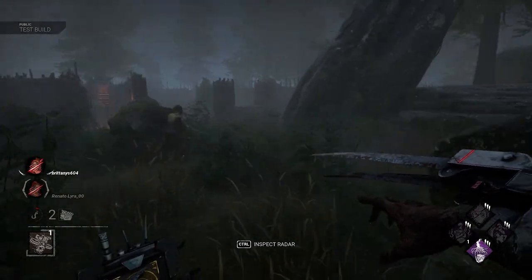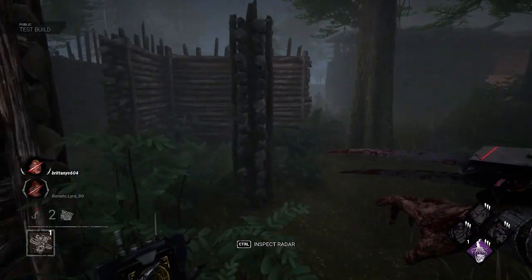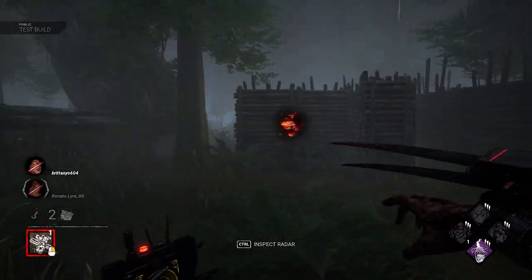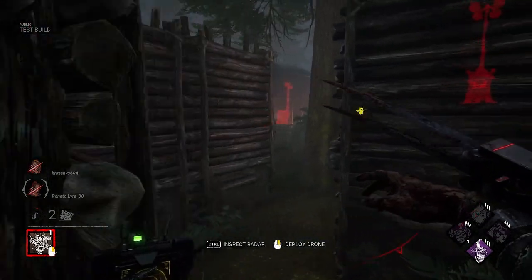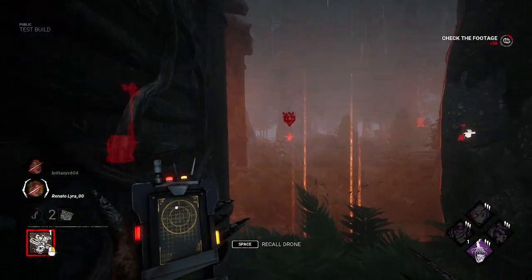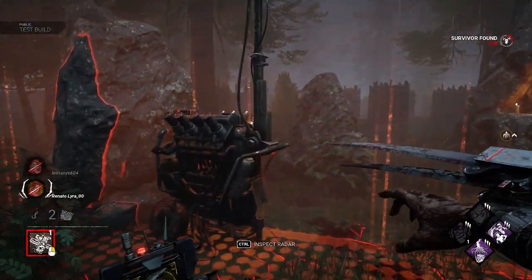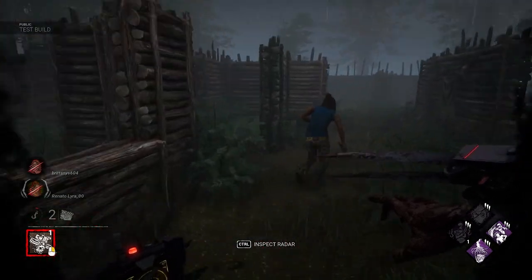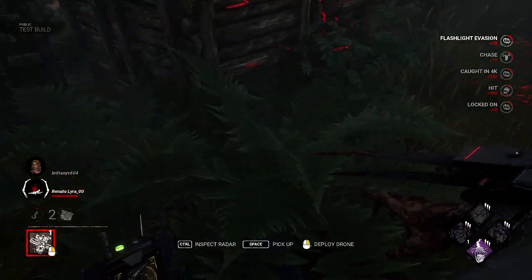Playing with these new survivor perks was really interesting. The Teamwork perks combined with Friendly Competition helped us complete generators super fast — faster than the 75 seconds it took for Friendly Competition to deactivate. I found Blood Rush to be super helpful when paired with Lithe or Sprint Burst, but overall it's a one-time-use perk that will probably have limited effective uses. Cut Loose is actually a really effective chase perk — being able to fast-vault windows and pallets silently helped me lose killers much easier. Pairing it with Quick and Quiet, Dance With Me, and maybe even Deception would be really effective.